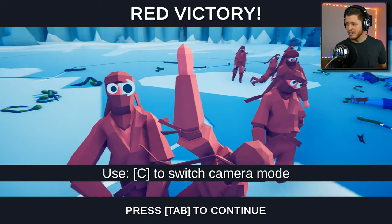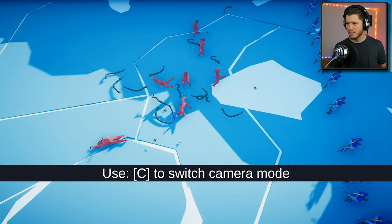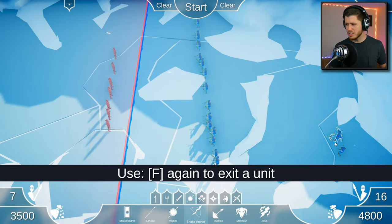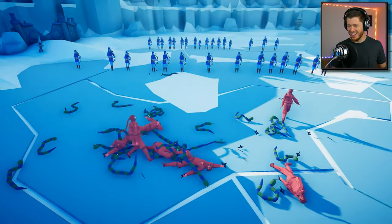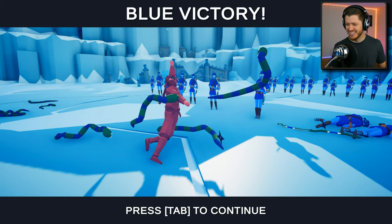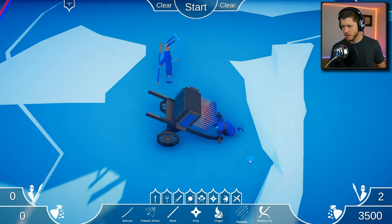How many snake archers does it take to kill seven ninjas? Dominated again! Let's do a second wave with so many snakes - there's no way the ninjas can win. Look at all those snakes, they're everywhere. He's just walking up like he doesn't give a damn. Oh my god, that was amazing! I like the snake archer, that's really funny.